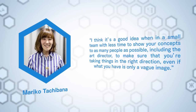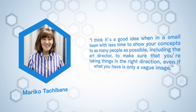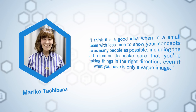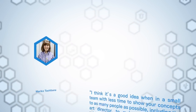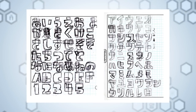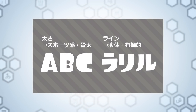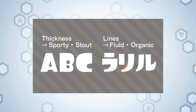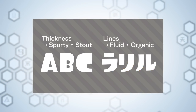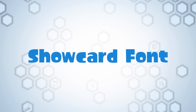Tachibana got a feel early on for the type of font she wanted to create, making a conscious effort to create quick sketches to formulate a solid idea. She said it's a good idea, when in a small team with less time, to show your concepts to as many people as possible — including the art director — to make sure you're taking things in the right direction, even if what you have is only a vague image. Using the rough sketches as a guide, the font was tweaked over time to make it more suitable for the final product. The thickness of the characters was inspired by the perceived power portrayed by thick logos used in sports branding, with some added fluid lines to include a hint of squidness. This style of typeface is actually more common than you might think — it is what is called a showcard font.